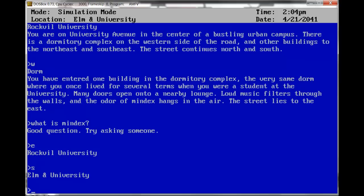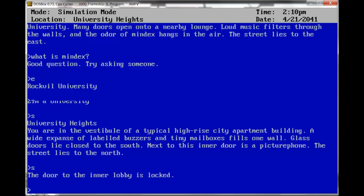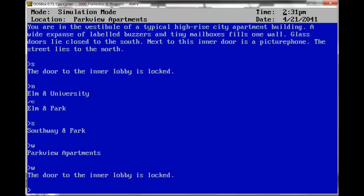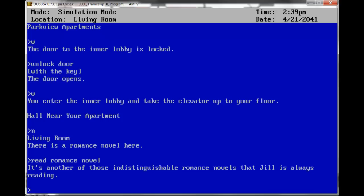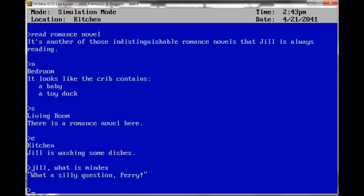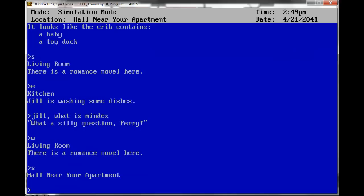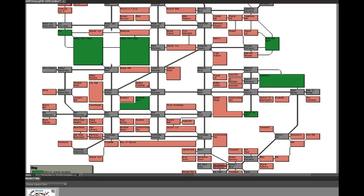University Heights — that's a different place where I don't live. Back to our apartment. Read romance novel: it's another of those indistinguishable romance novels that Jill is always reading. East — Jill is washing some dishes. Jill, what is Mindex? She says: What a silly question, Perry. Fine — it's not going to tell me. So far it's not really a barn-burning adventure, but it's kind of interesting to tour this city, don't you think?